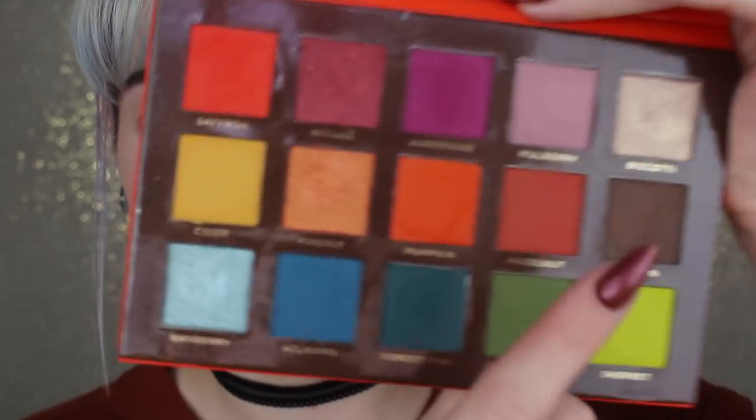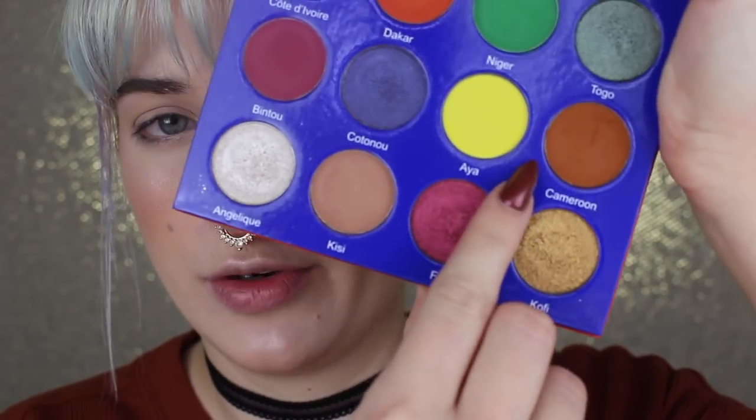My eyes are primed with my Smashbox Lid Primer. I don't set it because I just don't prefer to. I'm going to start by taking Acorn with a tiny brush all the way from inner to outer corner, blending it out, and then take Cameroon and blend that out as well. I don't think I'm going to wing it out too much — I want it to stay nice and blown out and rounded.